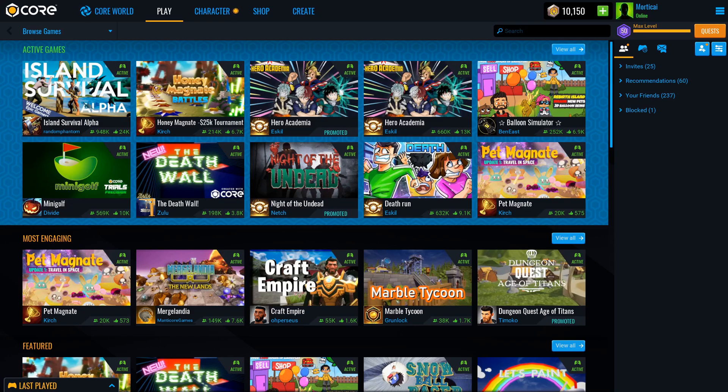Hey Titans, it's Mordecai from Gamertitan.com. In this video we're going to be going over a brand new feature to Core which allows creators to promote their games. As you can see in the top active tab, there are several games that players are currently playing, but now there's this new promoted tab.